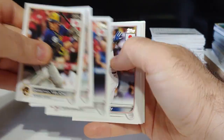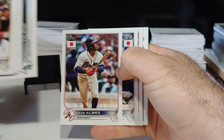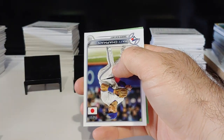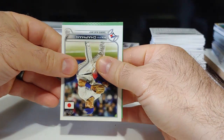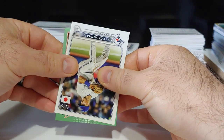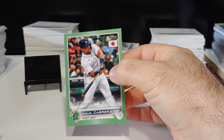We got our first numbered card coming up — Jared Kelanick, Ozzy Albies, Glaber, Miggy, Matt Chapman. Nice pack here. Hopefully we can end it on a good note. It is not a rookie — Detroit Tigers, Miguel Cabrera. That's a nice one right there.